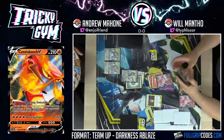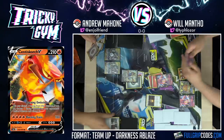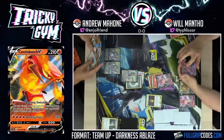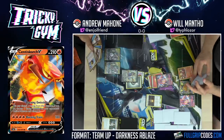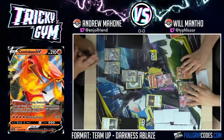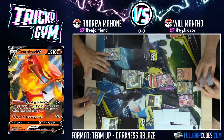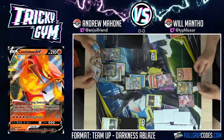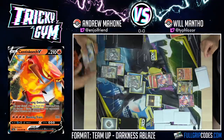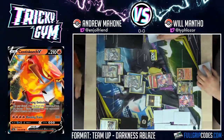Do you play Eldegoss in that deck? I think it might have been between a third Boss's Orders and an Eldegoss — I chose the third Boss's Orders. I put the third Boss's Orders in with Great Catcher because I just want to be very covered. The ADP list I was looking at had two Boss's Orders, so I wanted a third. We definitely have a rough start. Energy Switch, Metal Saucer — Altered Creation. Draw.